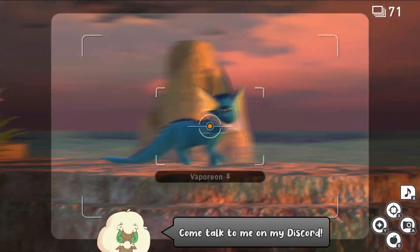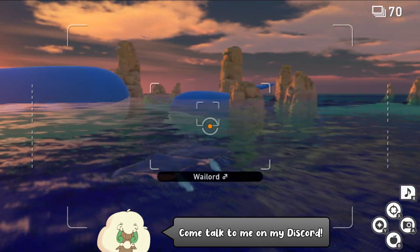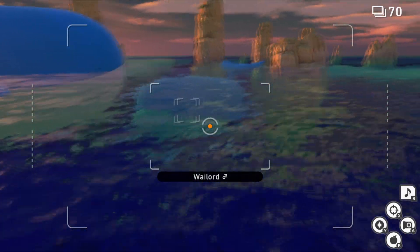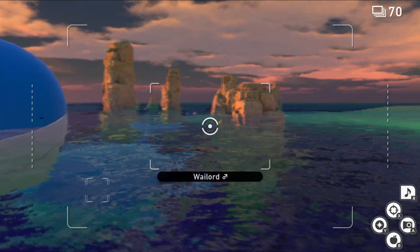Soon after you'll see this Vivian and Vaporeon come out, and to know you did it right, this Wailord in the distance is going to submerge under the water. If this Wailord is not under the water by the time you get to the Wailord on our left, you did it wrong — go ahead and retry.